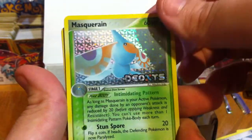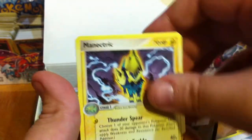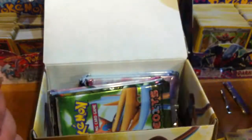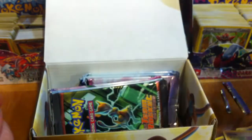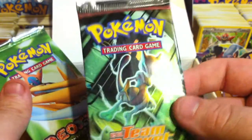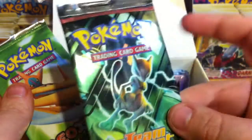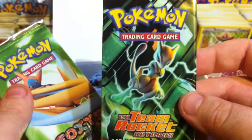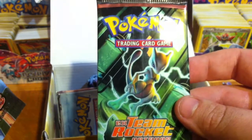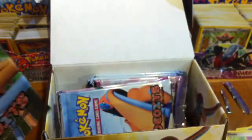We have a Baltoy, Goldeen, Taillow, Carvanha, Slakoth, Masquerain, Reverse Masquerain — that's an uncommon — Manectric, and another Plusle. My Rare is another Pelipper. Whoop-de-doo. Oh! That's a Team Rocket Returns booster — that's another one of my favorite sets! That's awesome. I would've gotten these packs if I could but Collector's Cache said they were all sold out. That's a pleasant surprise. I'll save that for last.